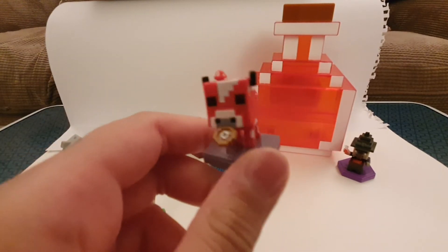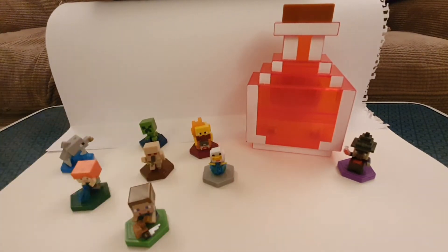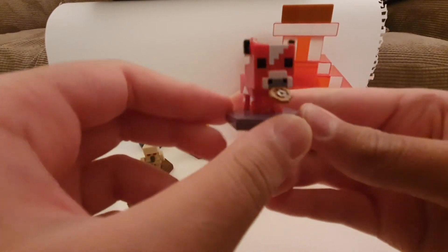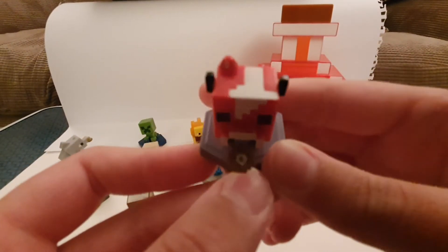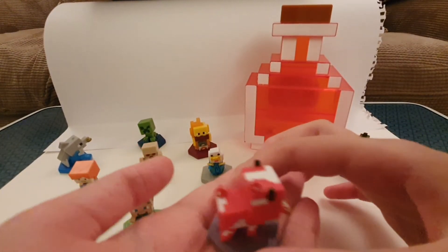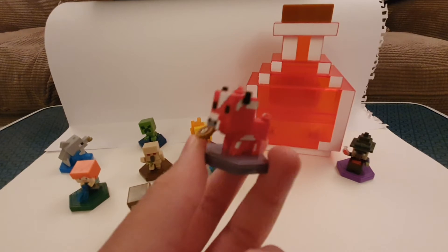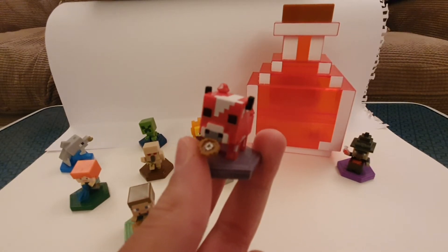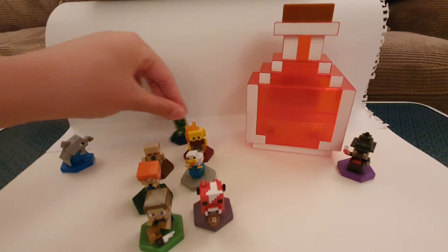Next, we have Healing Mooshroom — I believe that's the name. It's on a nice mycelium plate and it has something in its mouth. I think it's suspicious stew. It's a nice mooshroom, and it's walking as well. What this does in the game is give you more health and improve your health in adventures where you can lose health. Instead of hearts, it's a health bar. That's the single packs all done — eight of them.